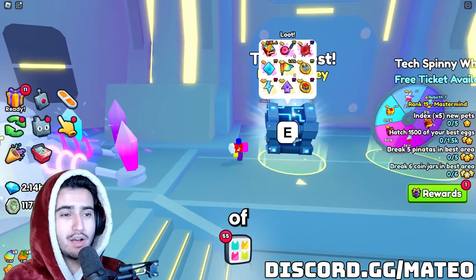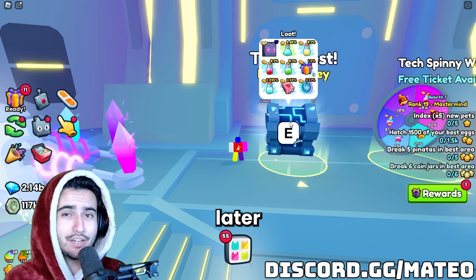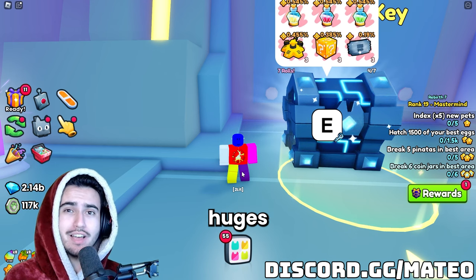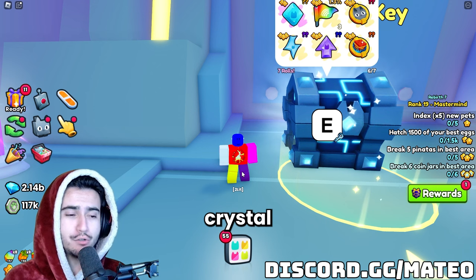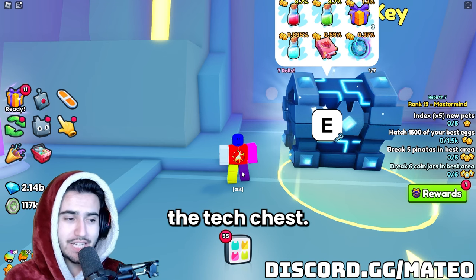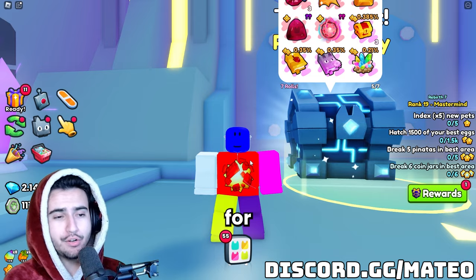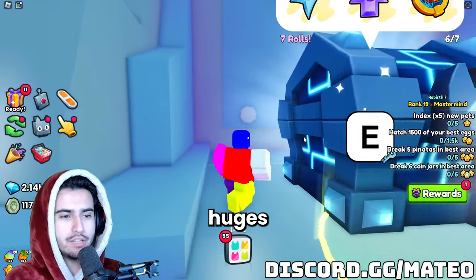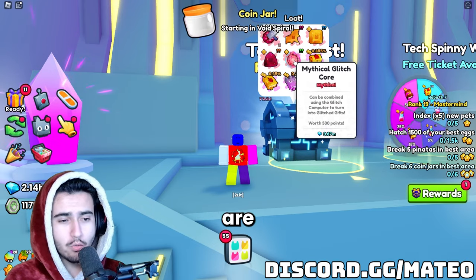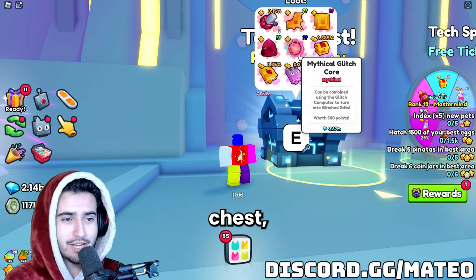Even if you aren't opening these chests for the cores, honestly the chances of getting the huges from these chests are actually insane right now. I'll probably have a video on that later this week, but from the tech chest and the crystal chest alone, people are opening over 2,000 huges a day — more so from the crystal chest, I assume, just because there are so many more crystal keys on the market and they're so much cheaper than the tech chest. Those cores are worth a decent amount of diamonds as well, though I'm sure they're pretty rare.